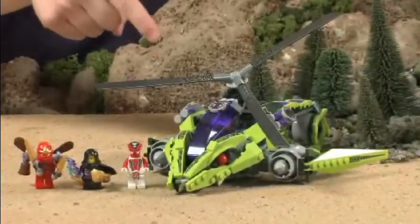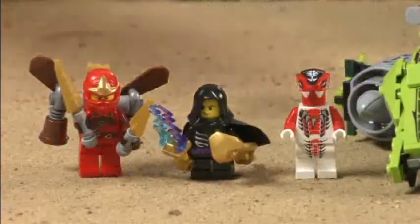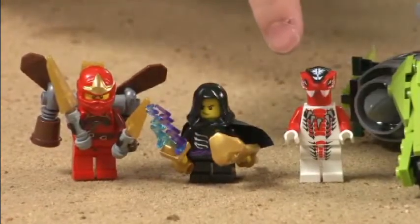The snakes own this amazing piece of machine, which is called a Rattlecopter, and it comes with three minifigures: Kai, the Ninja of Fire, with a nice jetpack, and you've got Lloyd Garmadon and Feng Shui, one of the Fangpire snakes.